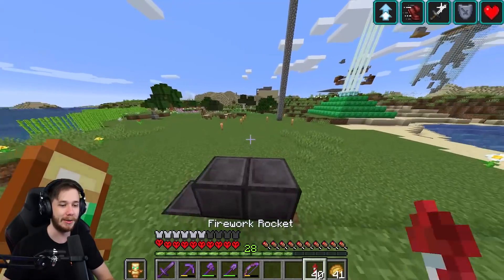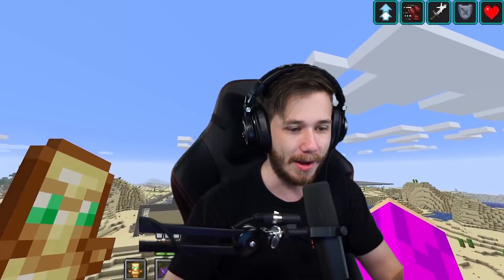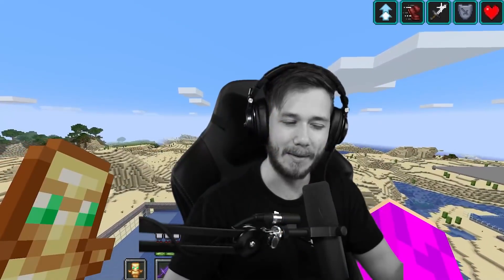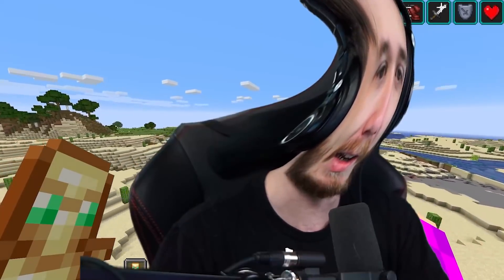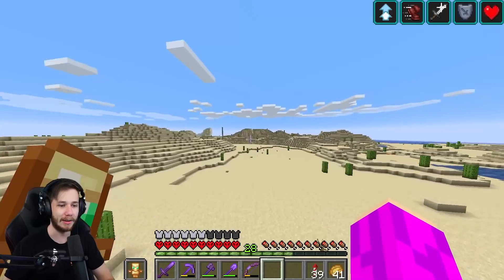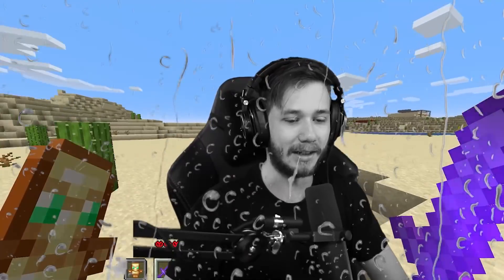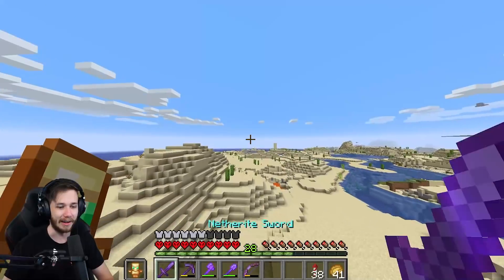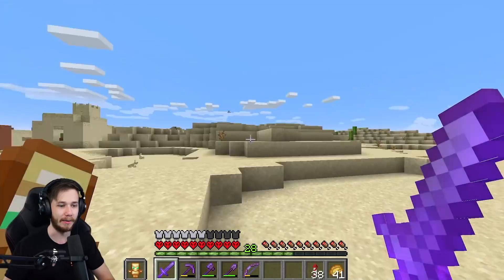Basically you're able to manipulate bundles by duplicating them. To make bundles you need rabbit hide. Jake, you might want to look away from the screen while you edit the rest of this video, because I know you and your bunny.